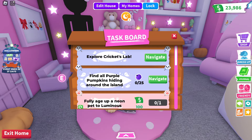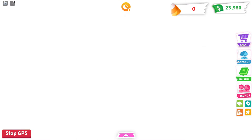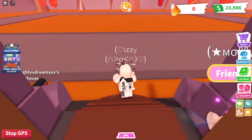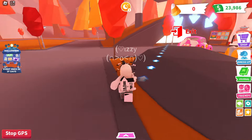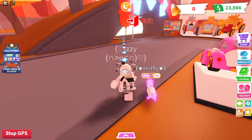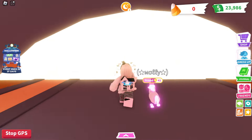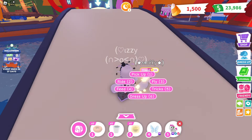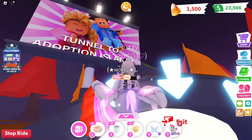So first I'm going to be showing you all the locations of the purple pumpkins around the map. The first 20 of them are all around the map, and the last 5 of them are in the Tilehop minigame. Just jump into all the blue spinny tornadoes that you see in the minigame for a chance to get one of the pumpkins, and keep doing that until you get the last 5. Also, to get the pumpkins around the map you will need a fly pet or a propeller.